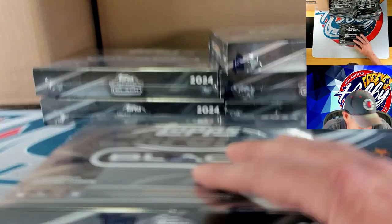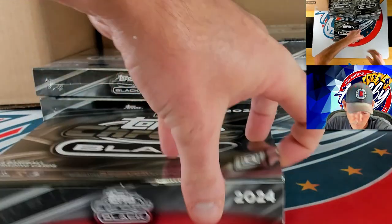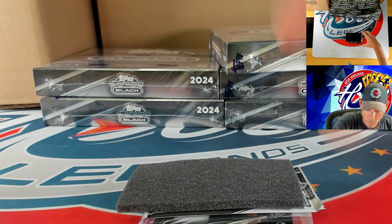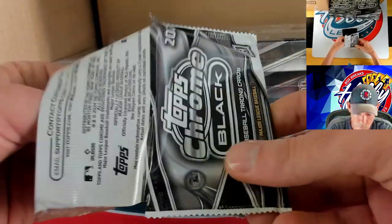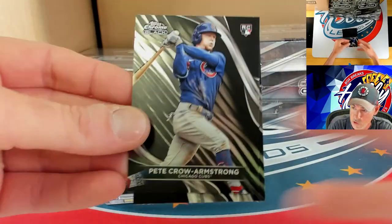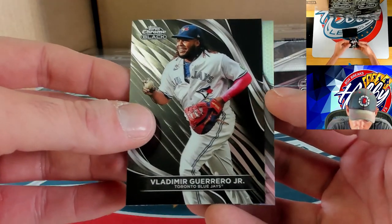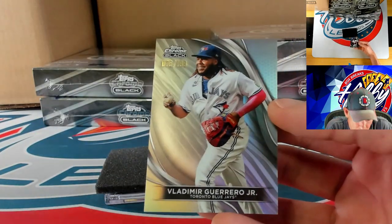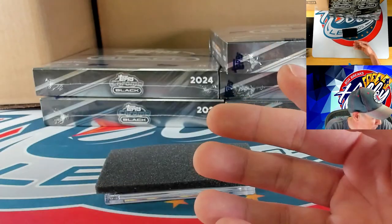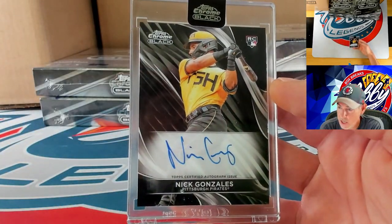Juan Soto on the magenta to 10. Starting off with PCA and then Vladdy Jr. Our numbered card is going to be a refractor — Vladdy doubled up — 75 of 199 on the Vladdy Jr. refractor. Our ink is going to be a base auto — Nick Gonzalez on the autograph.